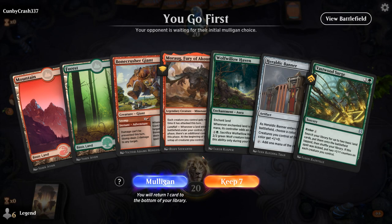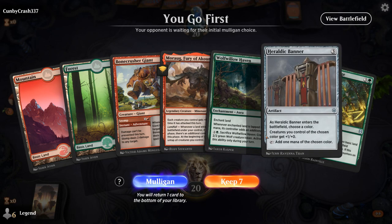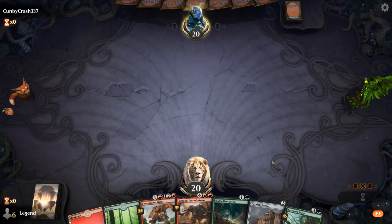We're on the play. This hand is a little bit land light, but we do have ramp with Haven, Banner, and Surge. So I'll keep — we're just a Scuteswarm or Phil away from plenty of tokens.